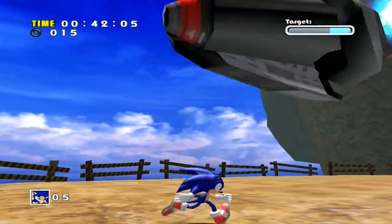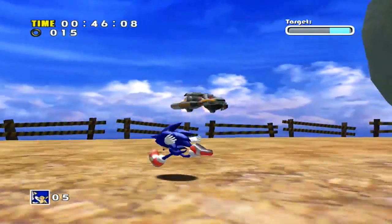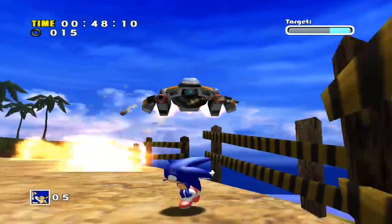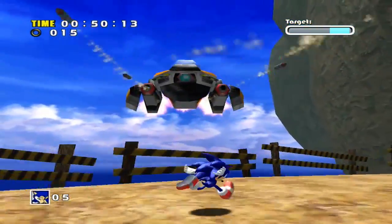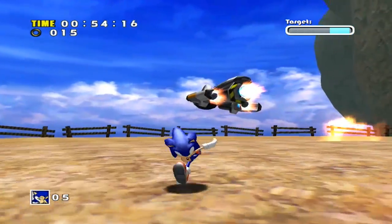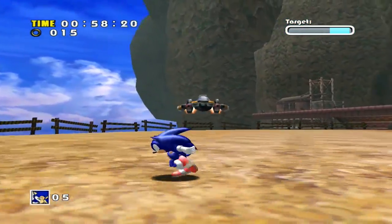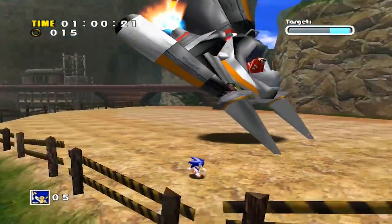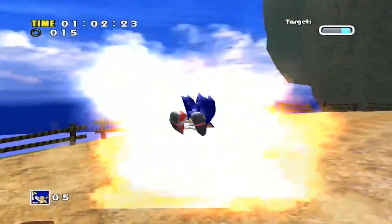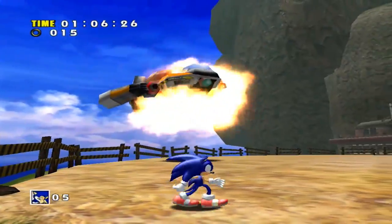Now on top of that, when you do defeat him it only takes three hits. You can make it so that you die at the same time, and the mission will still continue. It's very odd, but it's a thing that happens. The whole boss battle takes place on this island and you cannot fall off, thankfully. There are a bunch of invisible walls protecting you. And that is the Egg Hornet done.